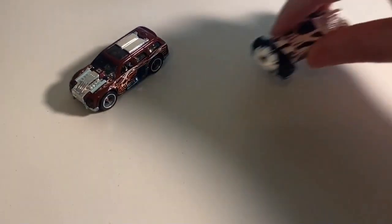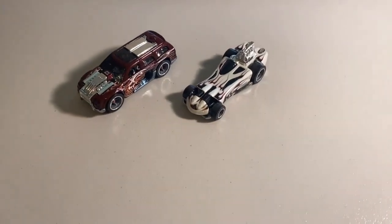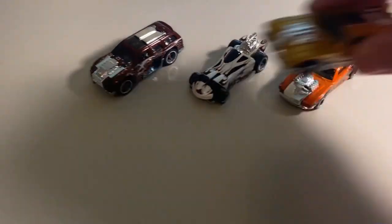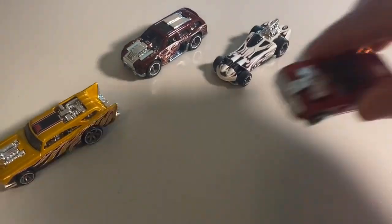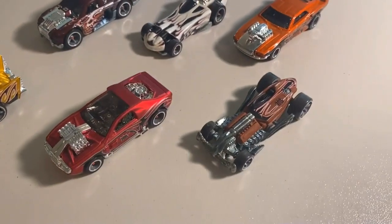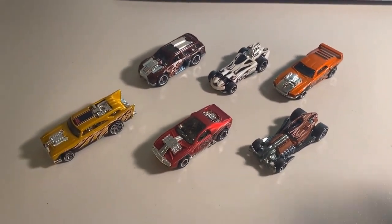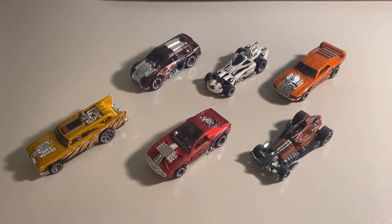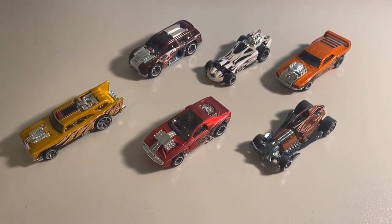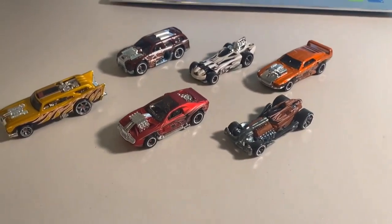Next up, a lot of six loose mint Metal Maniacs vehicles: a CM5 Rolling Thunder, a CM5 Power Bomb, a CM5 Riveted, a CM6 Jackhammer, a CM5 satin red Hollowback — absolutely gorgeous — and a CM6 Ratified. A great looking lot, just missing a Spine Buster, Flathead Fury, and Piledriver. Grand total on this order was $76 even to a new buyer.